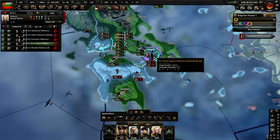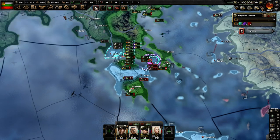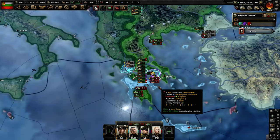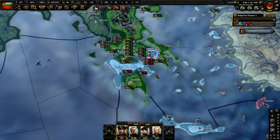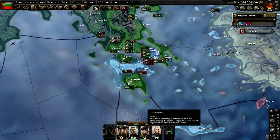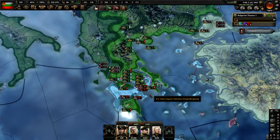It only makes sense now because Turkey has its independence guaranteed by the Axis. I don't know why that is — there might be a Battle for the Bosphorus event, decision, or focus tree thing that creates that. It's probably just to balance the game so that Bulgaria can't do what I'm doing right now.